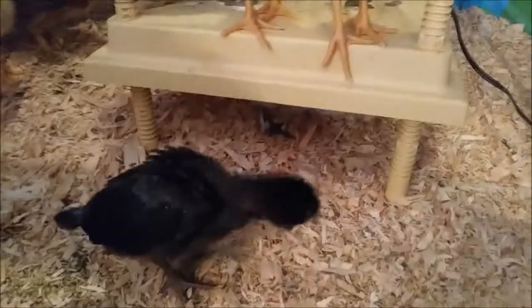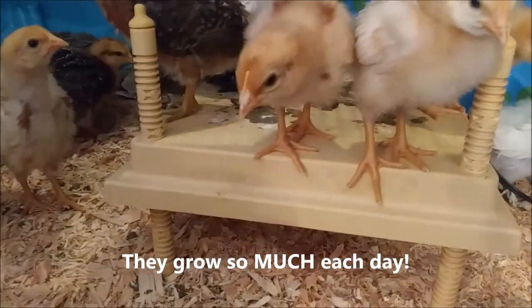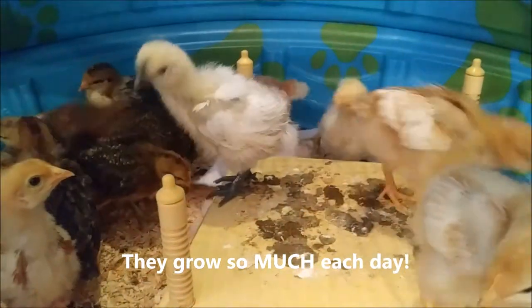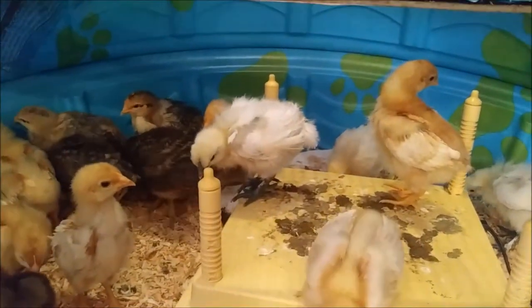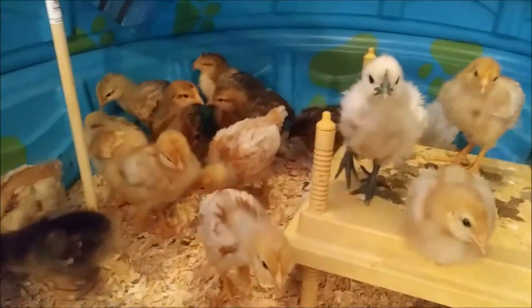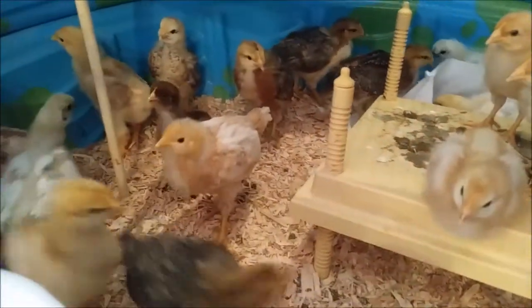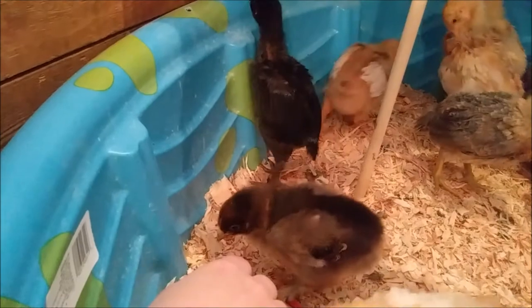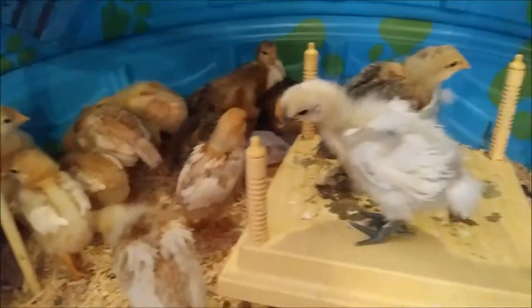And this is our little black star Bantam. We think these with the more defined stripes down their back and kind of the darker gold heads are the — I think it's called Novagen, it was a red sex link. This one here that kind of still looks fluffy is our Cochin, and we have one buff Orpington.